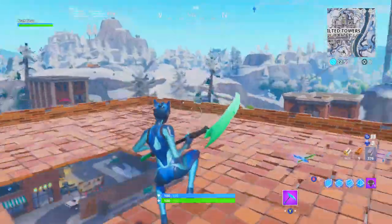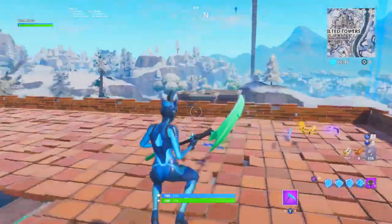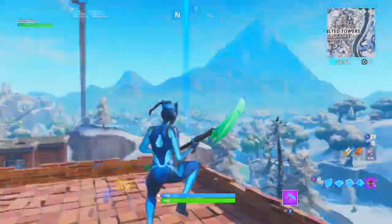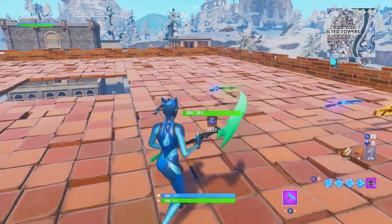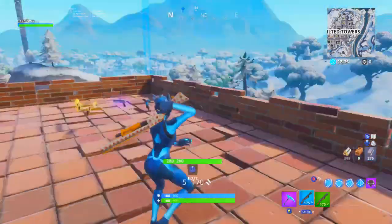Alright guys, we now have an absolutely delightful testing area in which we're going to conduct some experiments to find out what is the best meta and whether you can double pump in Fortnite. The first guns I reckon I'm going to try out are the OG pump - I'm going to get this blue pump and then mix and match with a green pump.